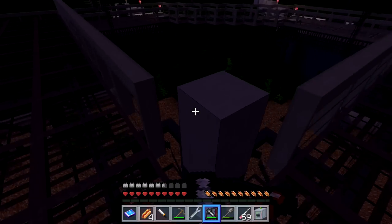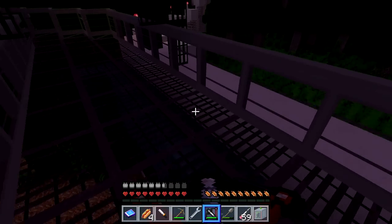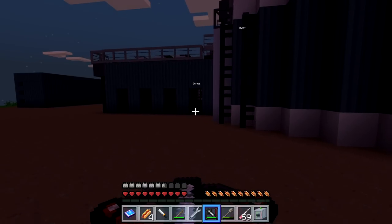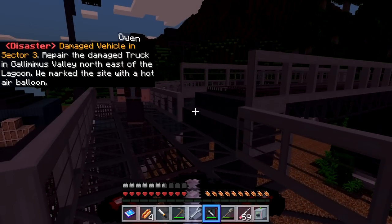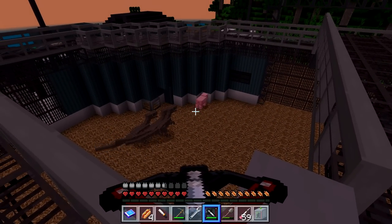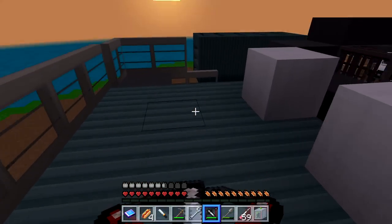Is that a hole? Are the raptors out? I think that's Blue — no, I think it's okay. I was freaking out — the raptors are one of the last things you ever want to get out. Look at the detail in this paddock area. A new alert: 'Damaged vehicle in sector three — repair the damaged truck in Gallimimus Valley.' We also still haven't taken care of the Carnotaurus. There's a red button that sends out a pig for the raptors to eat. They didn't want it — actually the pig is dead. Hi Barry!